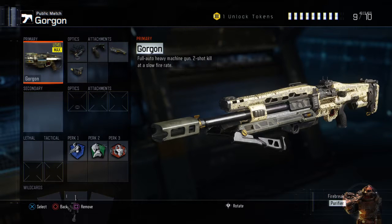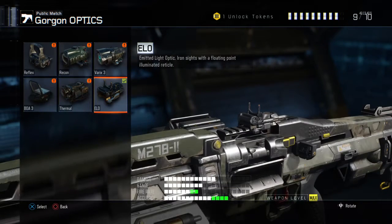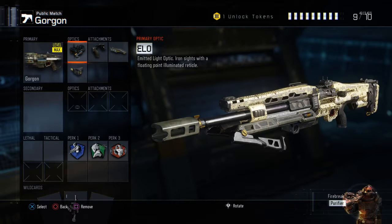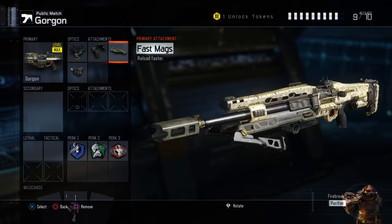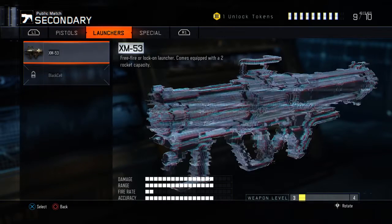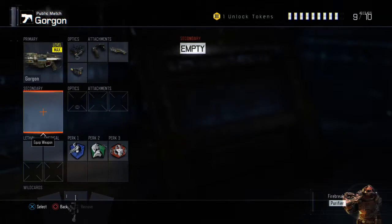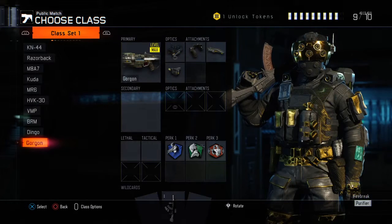The Gorgon was probably the worst one to do. You need a sight on it as the iron sights aren't that good, though if you can use the iron sights then by all means skip the sight. You want the quick draw for the fast ADS, which is vital on this gun, and the fast mags as it takes a while to reload. Rapid fire is a must-have because the fire rate is so slow. With the remaining slot, I'd put on one of the launchers so you can take equipment down, as you'll be camping a lot with this gun.